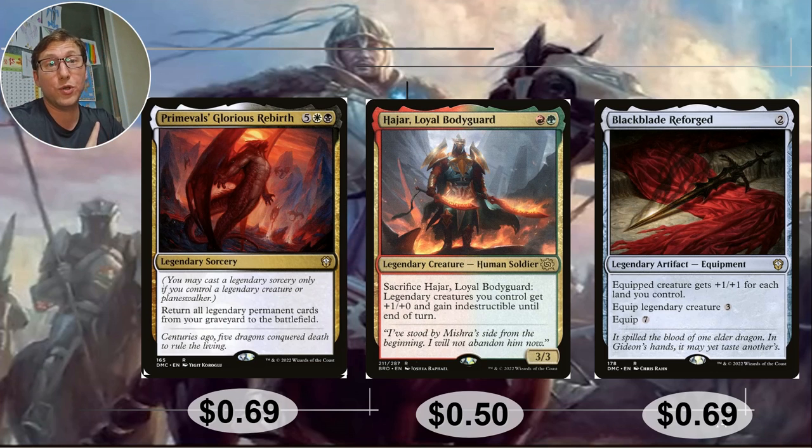To increase Sisay's power, Black Blade Reforged — only 2 mana, 69 cents. Equipped creature gets +1/+1 for each land you control. Equip Legendary Creature costs 3, or Equip 7 otherwise. We're putting it on our commander so we pay the 3. By the time you cast this you're going to have a good few lands on the battlefield, so that's probably a pretty big bump — well worth the 69 cents.